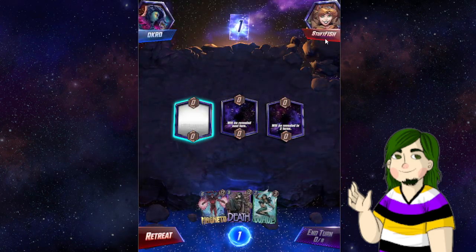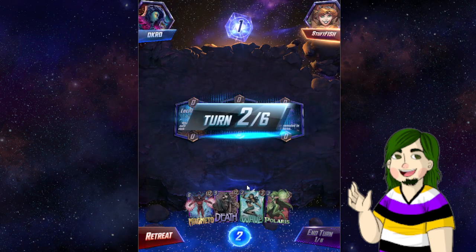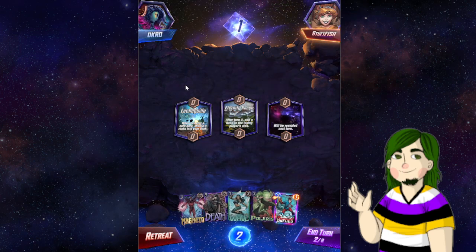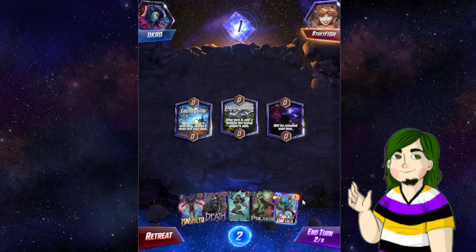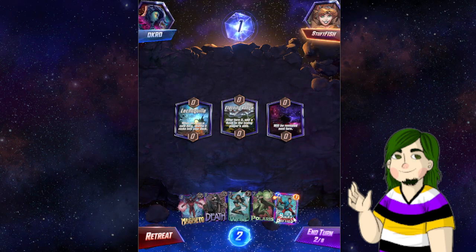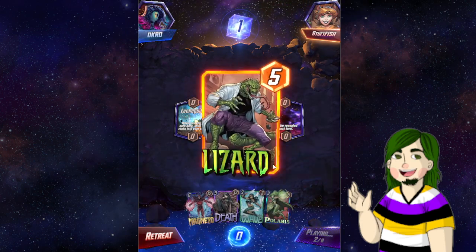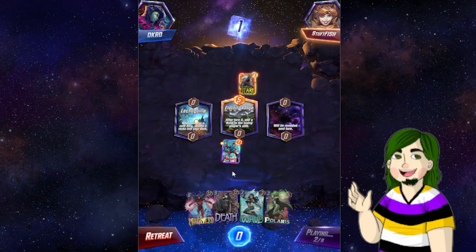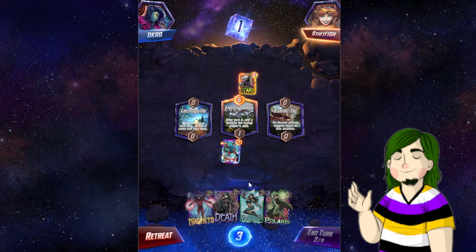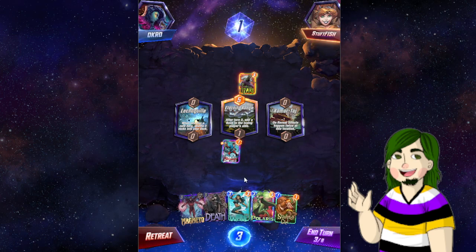Stuffed Fish? Okay. This is bad — this is all fine. Wave, Magneto, Death is great. Lechuga or whatever is not great for us. Bucky Barnes is good. We'll Bucky here. Hopefully they actually win it. We'll get the rock on turn three. On reveal happens twice.